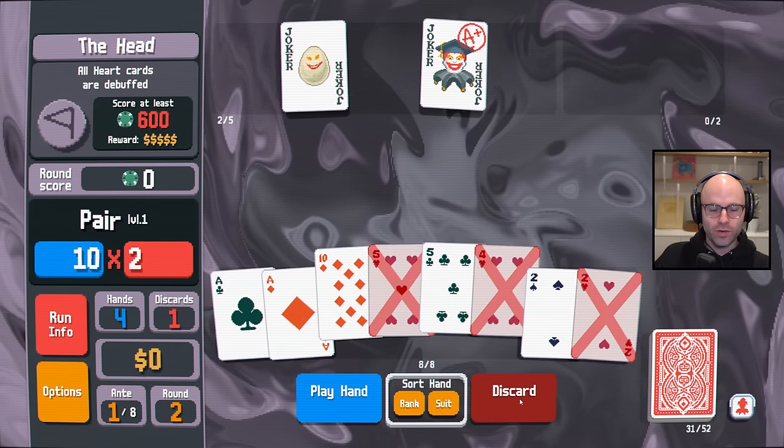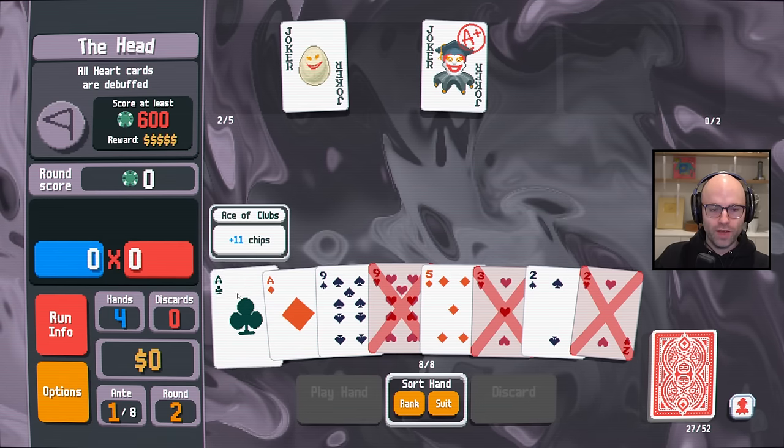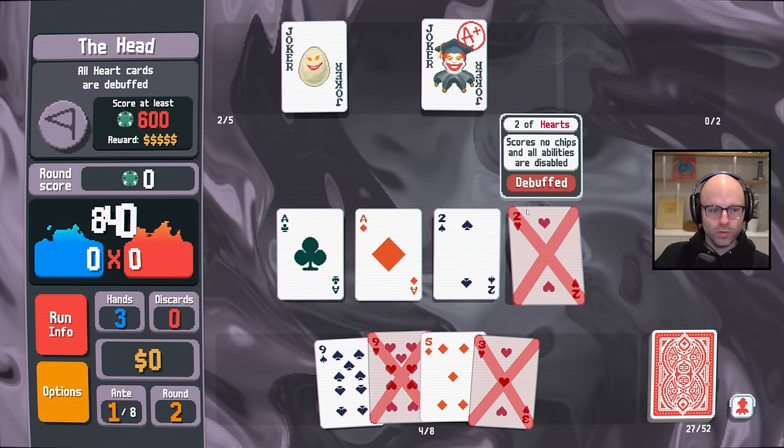You danced with the one that brought you. I'm not dumping those twos after we looked so much for them. Wouldn't you know it — we drew a five. We'll play two pair, but it should be pretty good with two aces in it. Good, we get there.